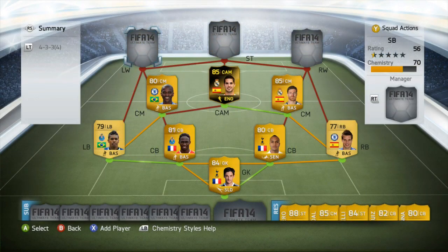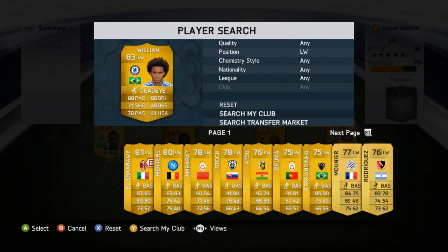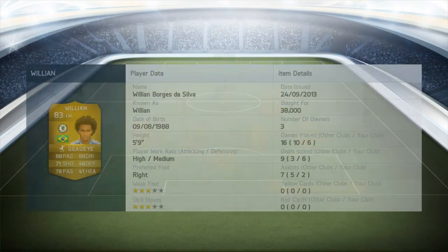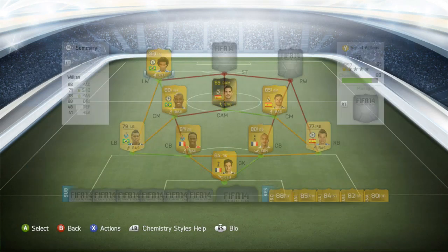Our front three was very fun to use. The left winger is Chelsea's signing Willian — his finesse shots are ridiculous. You may have seen people doing finesse shots from 35 yards or more, and you'll see that in the goals at the end. They are going to be tuned down within the next few weeks.